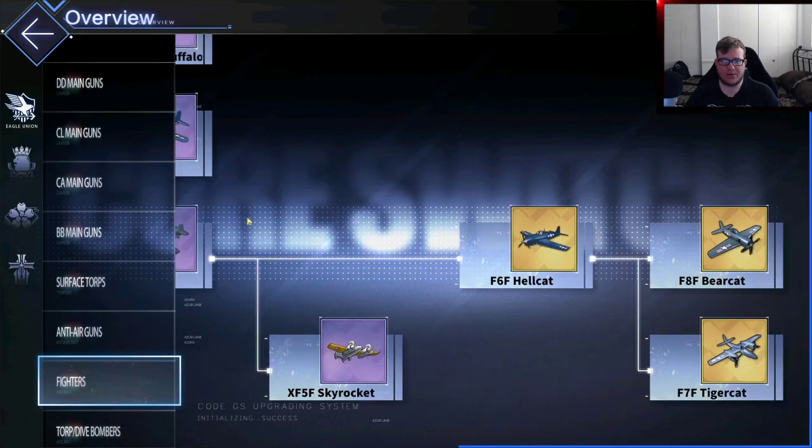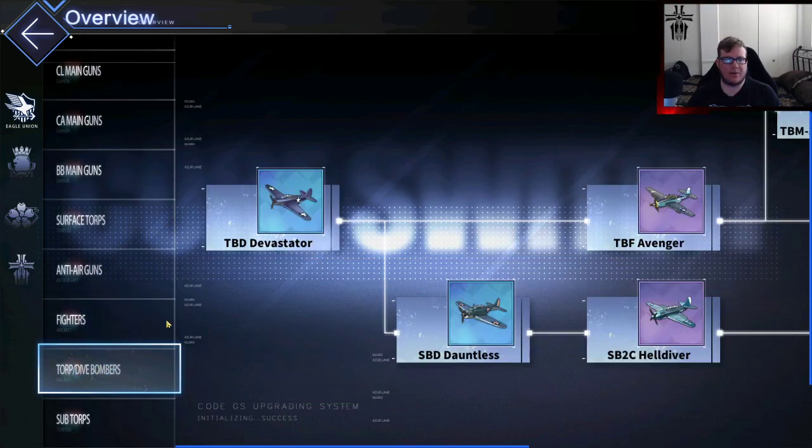Fighters — none of these are really worth it. The F6 Hellcat you can pull from a box. The Tigercat is a slight upgrade. Honestly, if you just want a best-in-slot fighter, just focus on doing your daily hard modes and buying the Pirate Squad out of the Core Data Shop. That's what I would focus on.